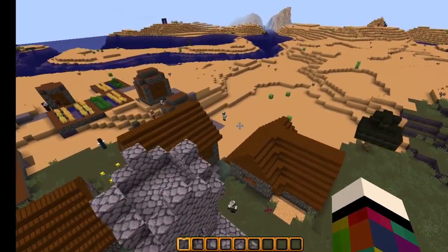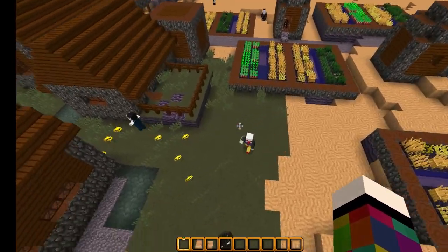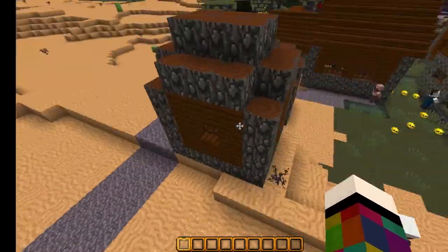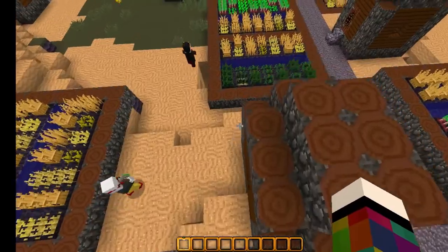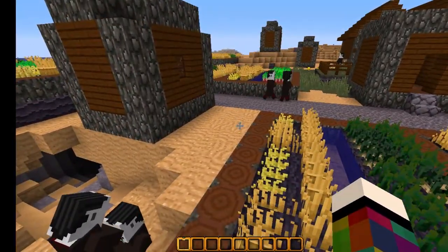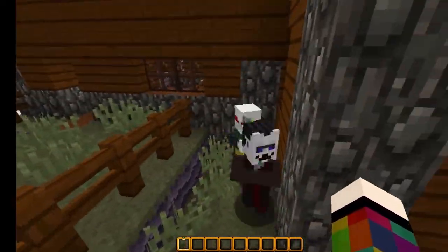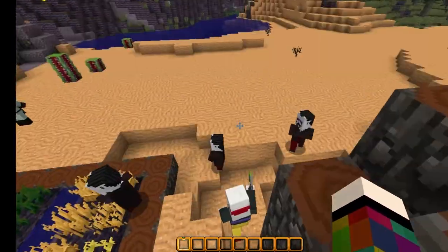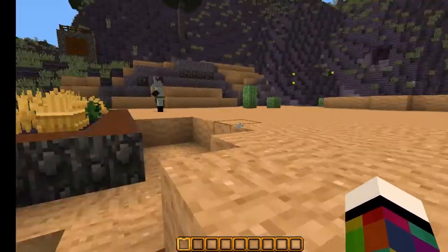I'm determined to get a look at that clown's face. There he is - oh, he's so close! Is he supposed to chase the villagers like that? He's very quick isn't he. Oh no, he is hurting them! Stop hurting them! Who are you? Stop hurting them! I suppose it's Halloween, I shouldn't be getting involved.